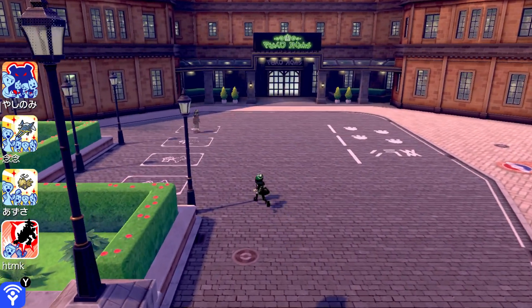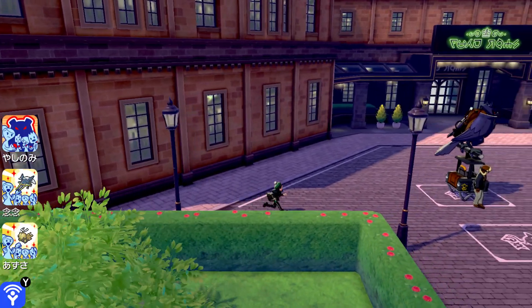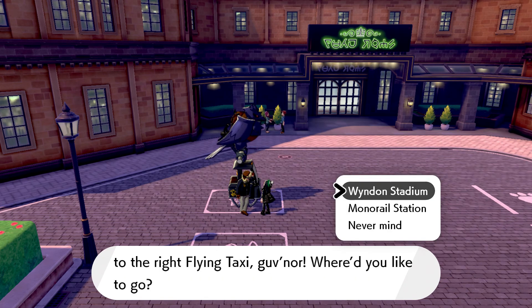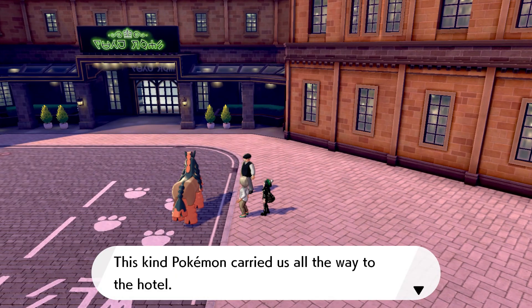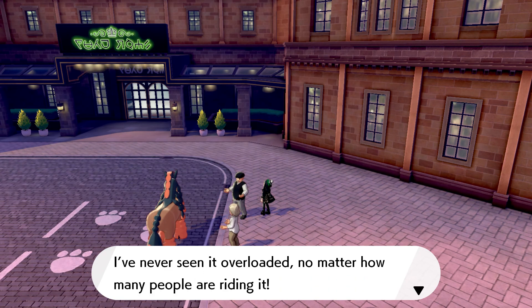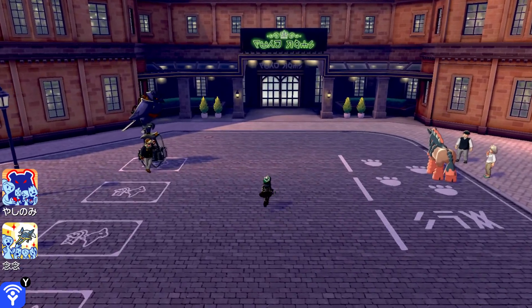Lots of things to collect — we got a big nugget! A flying taxi NPC asks where we'd like to go — no thanks. An NPC mentions their Pokemon Mudsdale carried them all the way to the hotel and hasn't ever been overloaded. Oh, is this like parking for Pokemon? That's really cute actually.